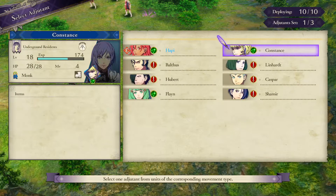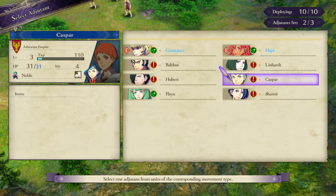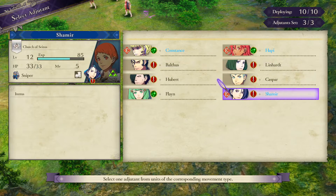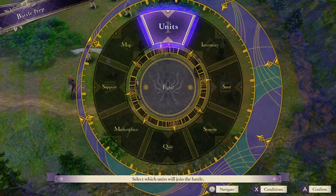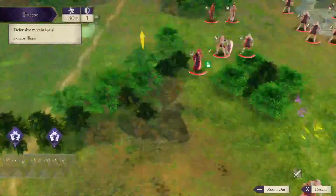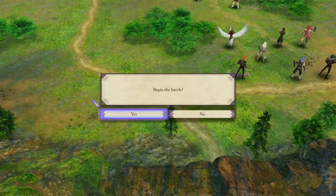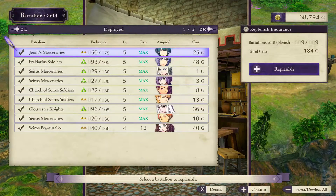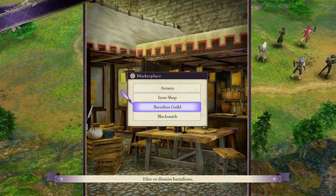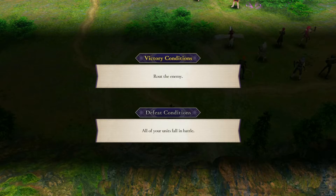Let's get our people chosen once more. I do like Shamir on the back end just to make sure things are going well. The map looks pretty standard — everyone is on the right side. Oh, before we get into that, don't forget to go to the battalion tab, make sure everyone is all topped off.